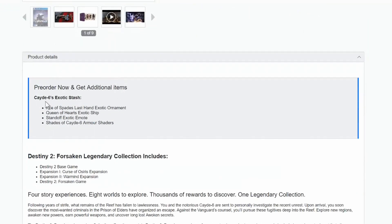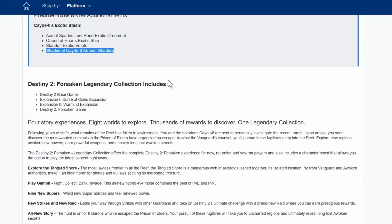And of course we get all these bonuses. You guys will be getting Cayde-6's Exotic Stash, which includes the Ace of Spades, Last Hand Exotic Ornament, Queen of Hearts Exotic Ship, Sandoff Exotic Emote, and Shade of Cayde-6 Armor Shade. So I'm really excited to see what this game is about.